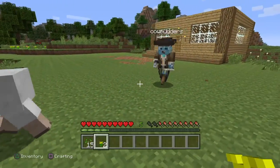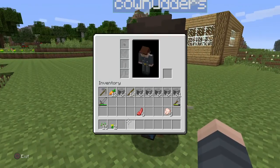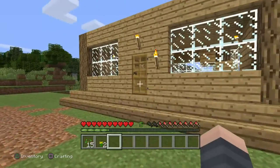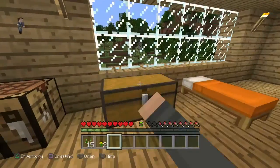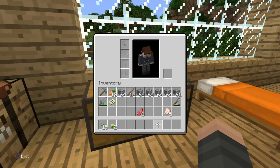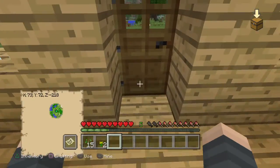Have you ever equipped your map in your off-hand? Yeah, lots of times. I've not actually got my map - I might have put it back in the chest. I could have died. My map's in my chest - I'll equip my map in my off-hand so I know where I'm going.